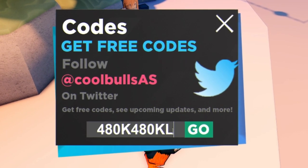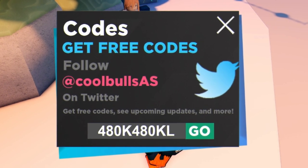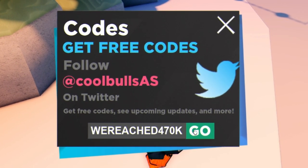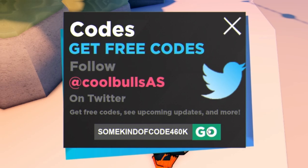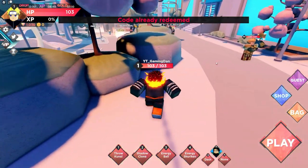After that you have 'soclose500k', which gives you 50 gems and all boosts for 15 minutes. Then we have the code '480k' — redeem that for 50 gems and all boosts. After that we have 'update9', which is expired unfortunately. Then 'wereach470k' — enter that one in. Finally, we have the code '460k' — enter that code in and as you can see it's all redeemed.